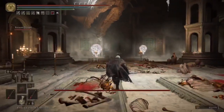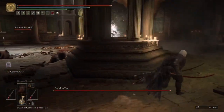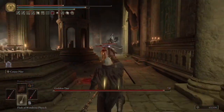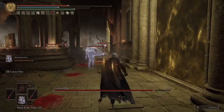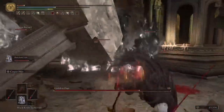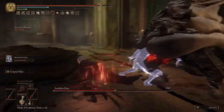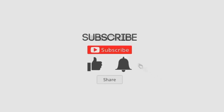The final glitch is the same blood loss method but applied to the Godskin Duo, one of the most annoying fights in the game. They don't have a second phase, so just inflict as much blood loss as possible — I'm using the Rivers of Blood katana. If you're lucky you can instantly kill them or take a huge chunk of health. I am able to get the blood loss build-up glitch and pretty much instantly kill them. Thanks so much for watching — let me know if you have any questions in the comments, and I'll leave the original videos in the description. Hit the subscribe button!